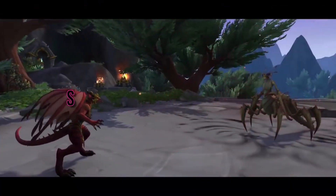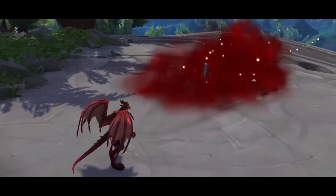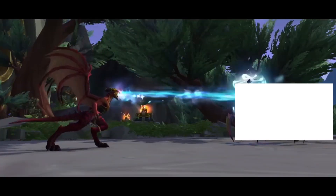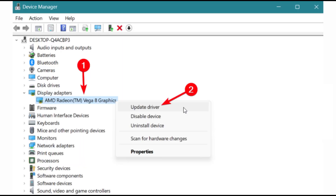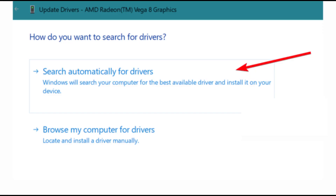Step 4: Update Your GPU Driver. Outdated graphics drivers can often be the culprit. Let's update them. Search for Device Manager in the search bar and open it. Expand Display Adapters, right-click on your graphics driver, and select Update Driver. Choose Search Automatically for Drivers and let it update.